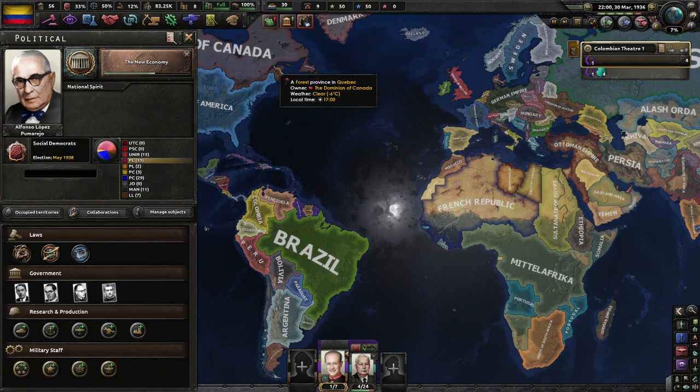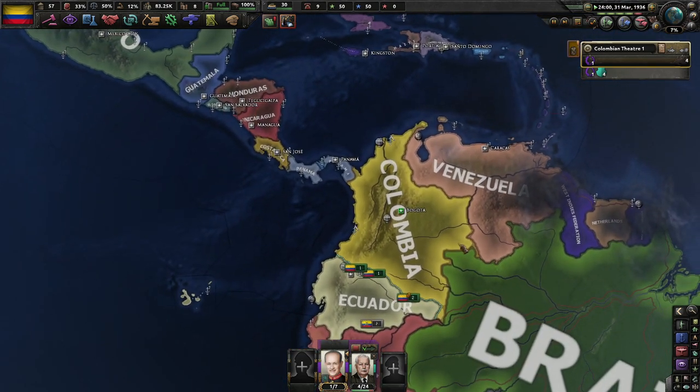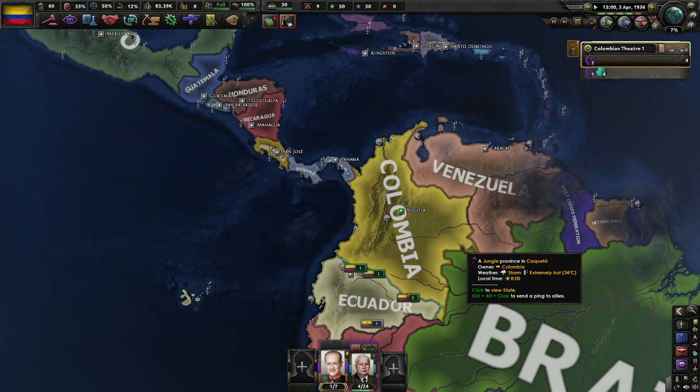Can I go up to free trade? I can. I will definitely do that, because the only thing we really produce in the country is oil. So 5% dockyard, factory, and resource speed — all sounds pretty good. I will take all of those.